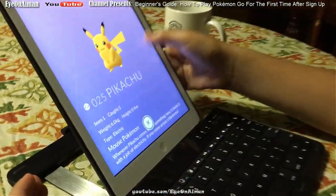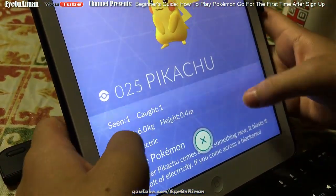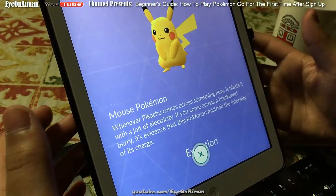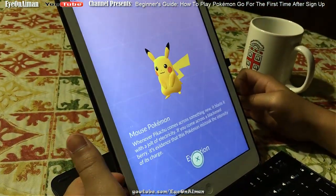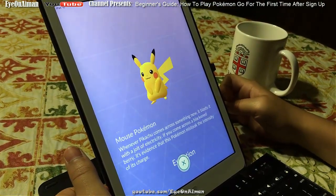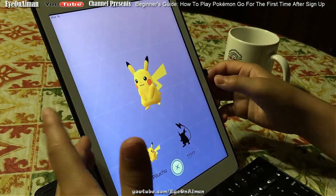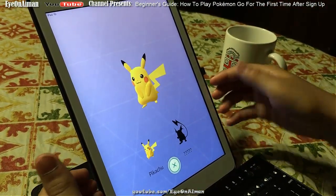When you click on a Pokemon in your Pokédex, it shows you what type it is, its number, how many you've seen and caught, its weight, and its description. Pikachu is the mouse Pokemon — whenever Pikachu comes across something new, it blasts it with a jolt of electricity. If you come across a blackened berry, it's evidence this Pokemon mistook the intensity of its charge. It also shows you the evolution chart — when you get enough candies to evolve Pikachu, it evolves into Raichu.